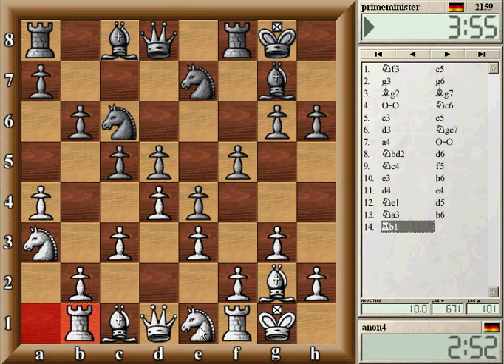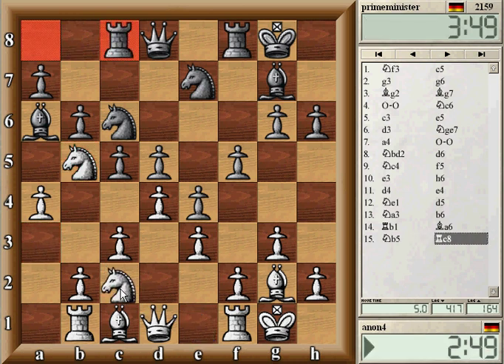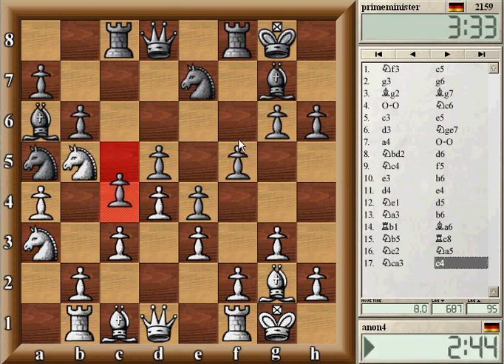I like to play the knight to c2, and if he allows me, to a3. This knight is not doing that much here. By playing moves like c3, dc, e3, and later d4, he's not in the position he normally likes to play, attacking quickly.